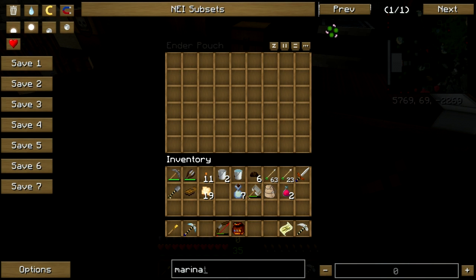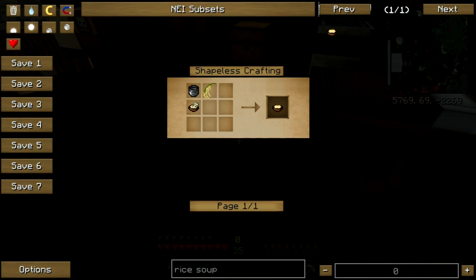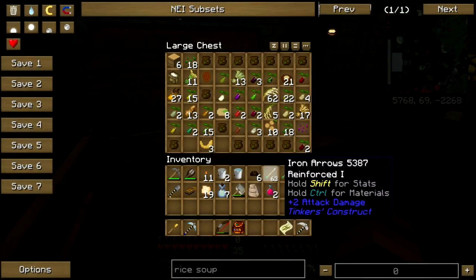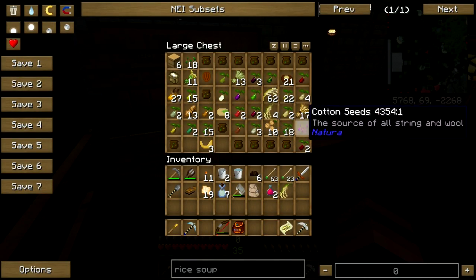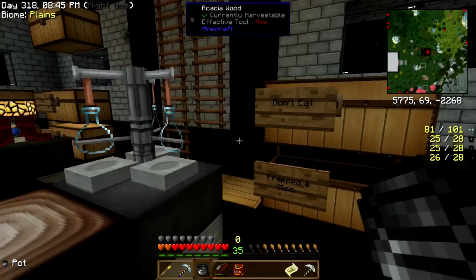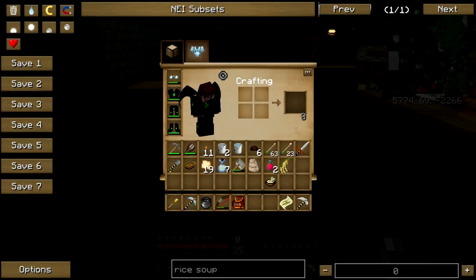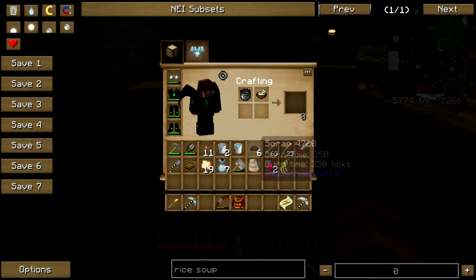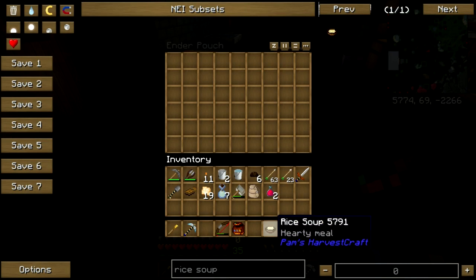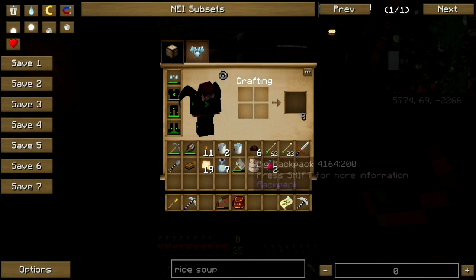Next up, rice soup. It sounds like baby food and looks about like baby food — pot, stock, and rice. Normally I'd disgust some rice and broth — no thank you. But you know what I will take though...